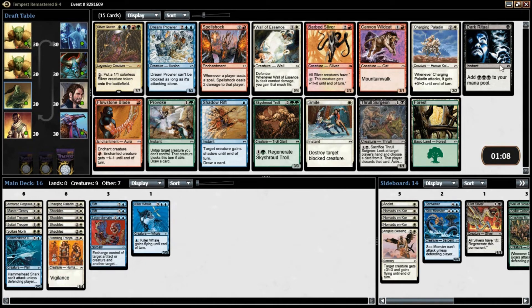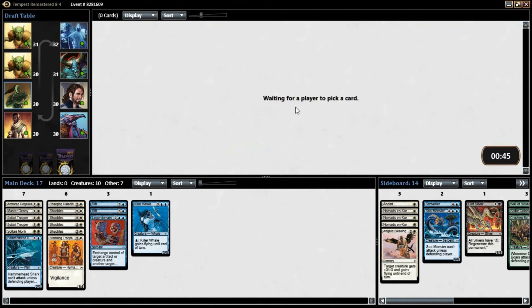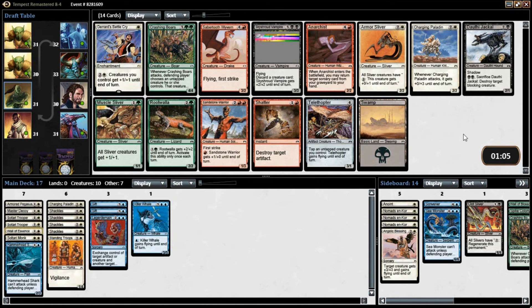Sliver Queen — don't rare draft that, probably not. Smite — more removal, it's not the creature I need. Seal of Cleansing is pretty good in this format too. I'll just take the Wall here. Maybe smile — really lucky someone will get that Sliver Queen for tickets. Charge, Battle Cry — used to be pretty good.